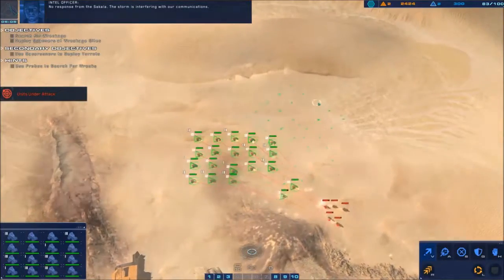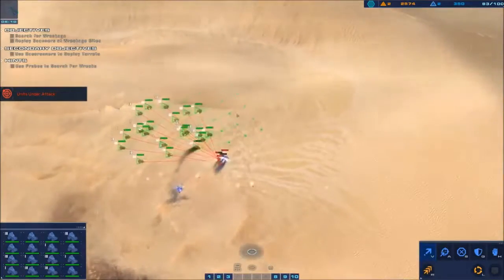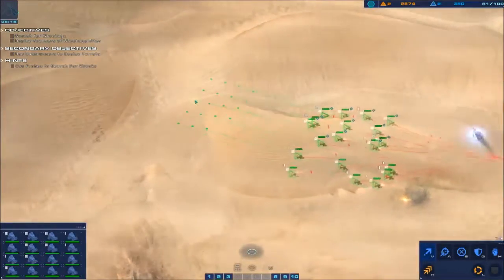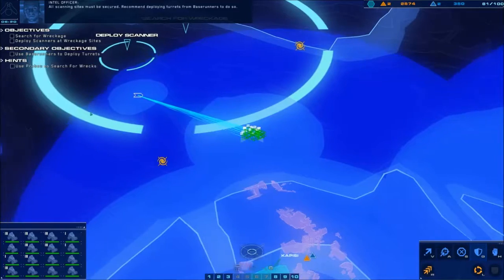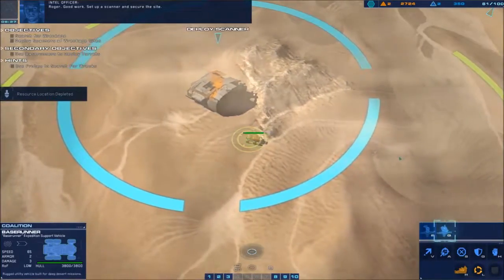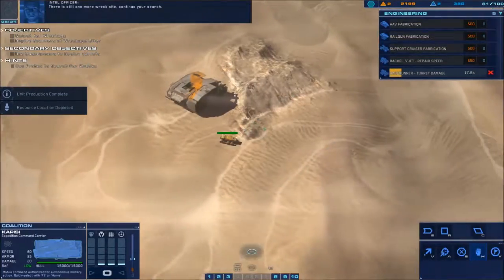Some sand skimmers spawn over here, so take those guys out quickly. Then we want this group to head over and help our base runners. Once the base runner arrives, build a scanner and two turrets. One thing to note: we want the turret damage upgrade — that'll help out a lot.